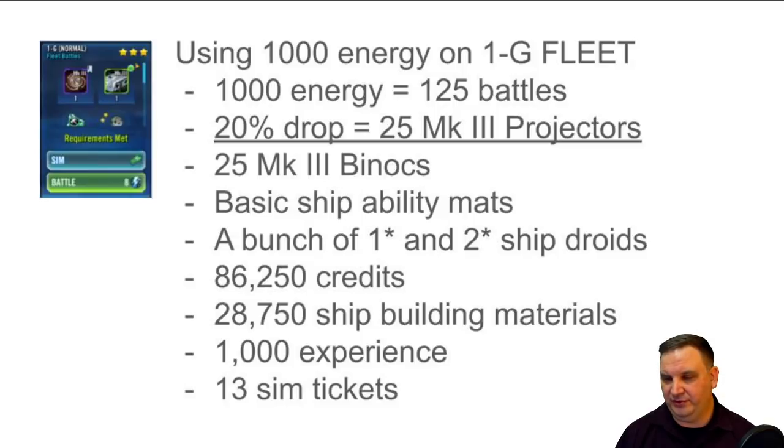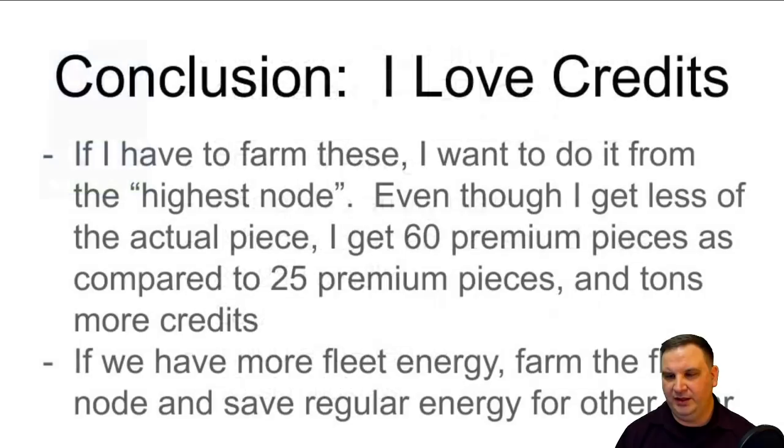This projector also comes off of a fleet node. Out of 1,000 energy you get 125 battles, 25 projectors, some minor stuff, and the same amount of money and shipbuilding materials as the 8-cost regular node. So we've gone through three options. The fleet option is similar to the regular energy option. The moral of the story is I love the credits - if I have to farm these, I want to do it through the highest node. Even though I get less of the actual piece, I get 60 premium pieces compared to 25 plus a bunch more stuff. If I have fleet energy and I'm not doing something with it, I might as well use that to scoop up the projector.